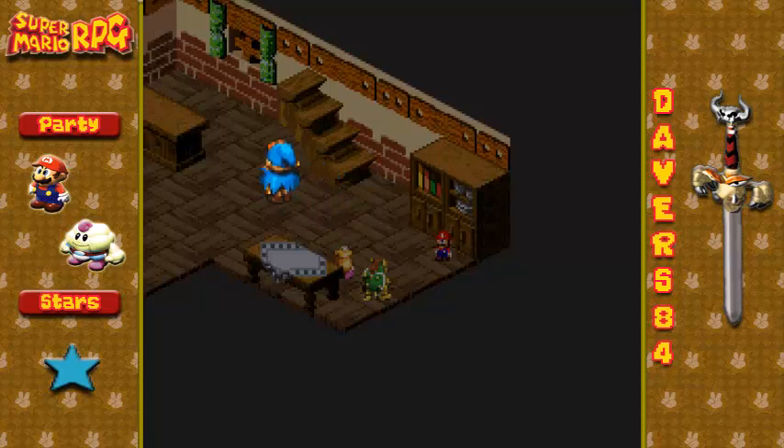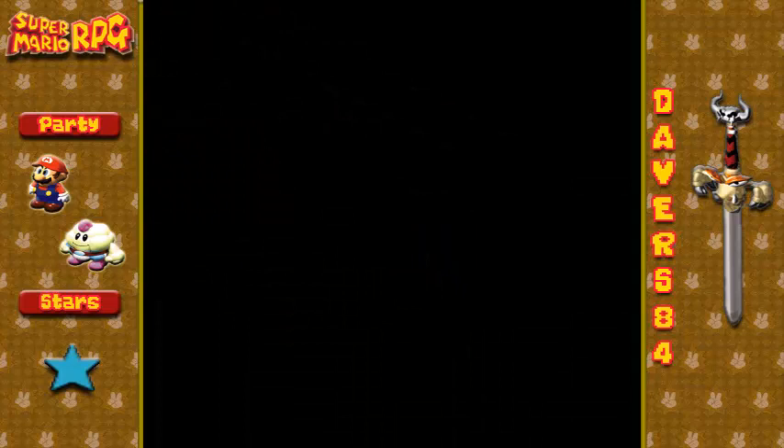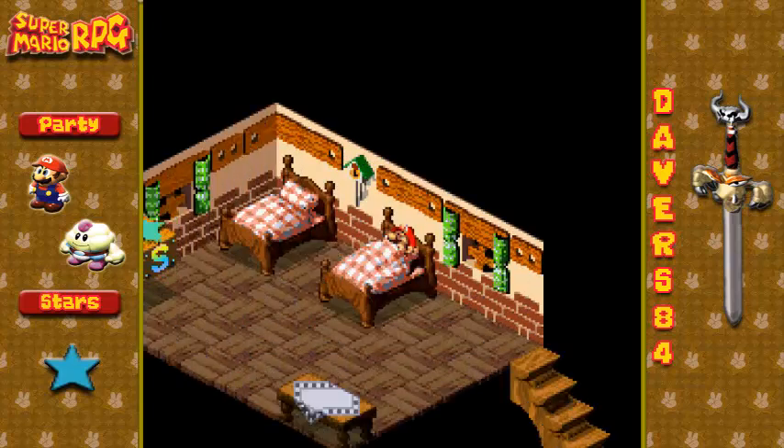Looks like the doll Geno has come to life. He chose to take Geno's form rather than Mario's form. I don't know why. I do apologize for that — I wish I could have fixed it, and I wasn't going to re-record the entire episode just because of a cursor. It's pretty small and not as noticeable, but I know people will probably mention it.